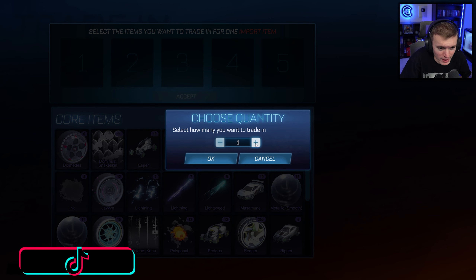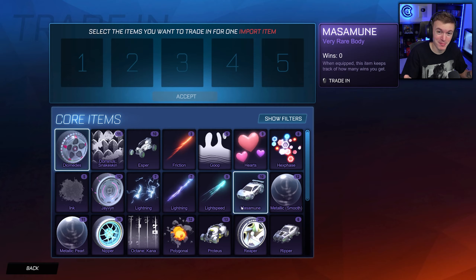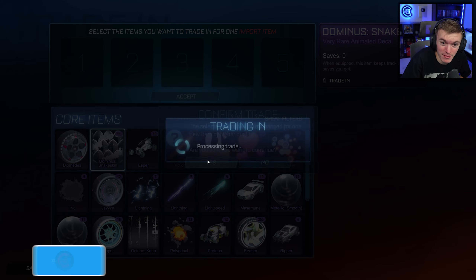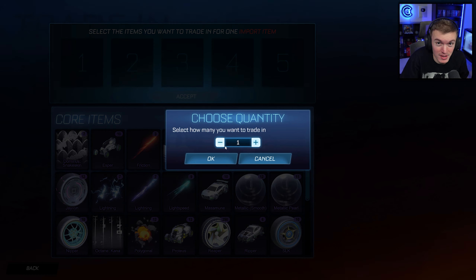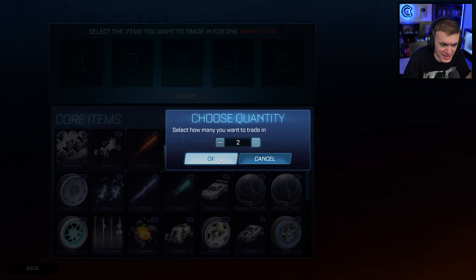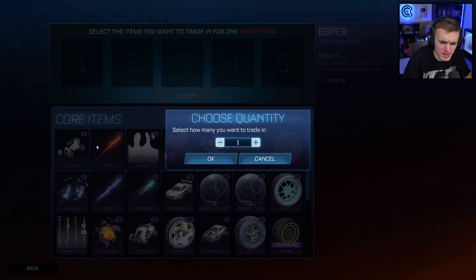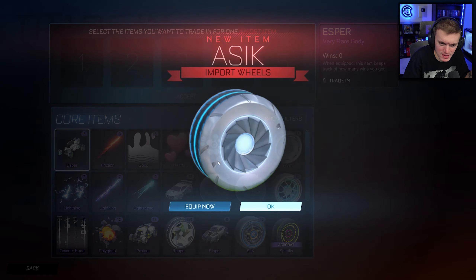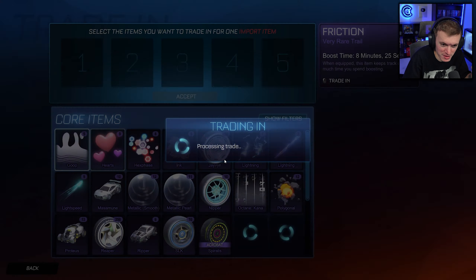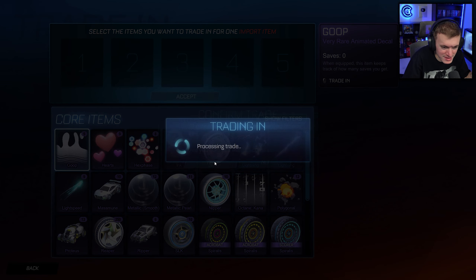Or not. Okay, I think it's going to happen today, ladies and gentlemen. I know I say that every video, but if you guys have been watching my previous trade-up videos this season, they've been crazy. I always get an Octane — it's not white, but I always get one. It's painted. I've been getting black standards left and right. I think I've gotten a black standard in my last three very rare trade-up videos.